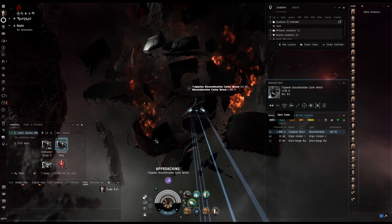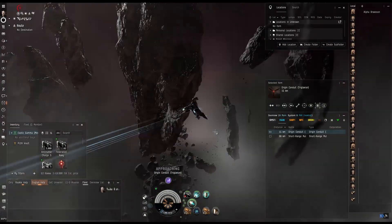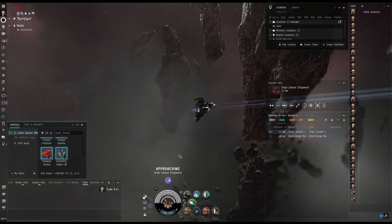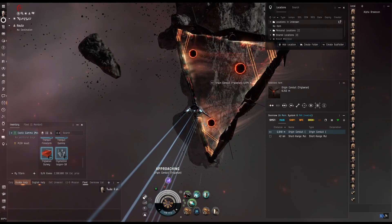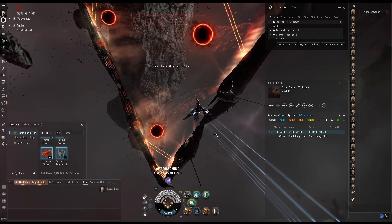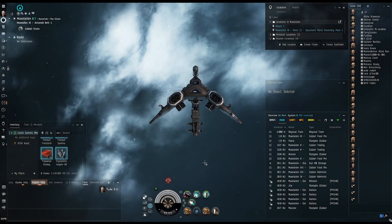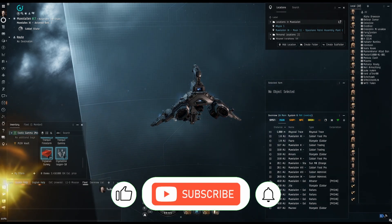The last one: 676,000. Not a bad run. Hopefully that middle one was 800-something, so we got about 2.2 million — definitely not bad. One more run and I will have paid this ship off, so definitely worth it. I like this little ship and the Gammas aren't bad.